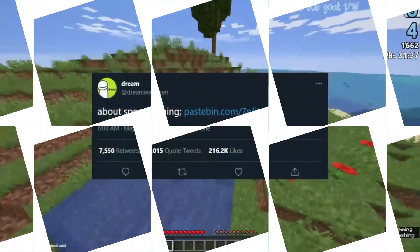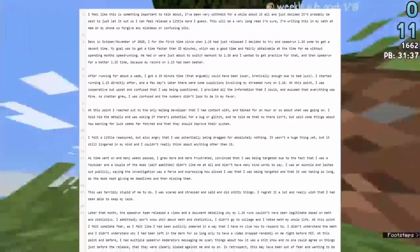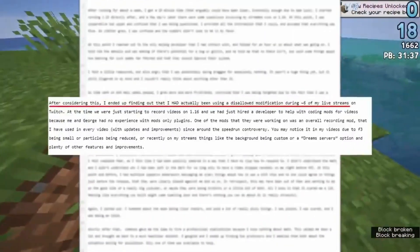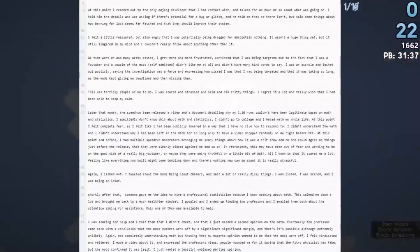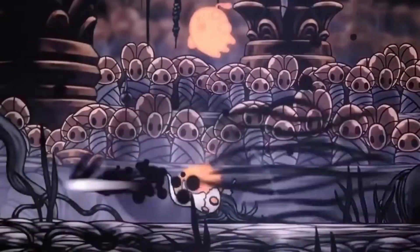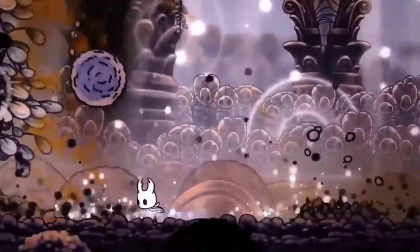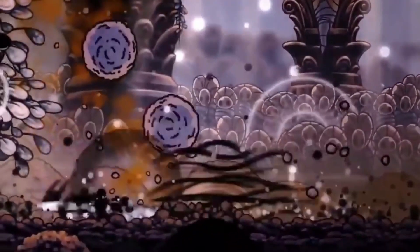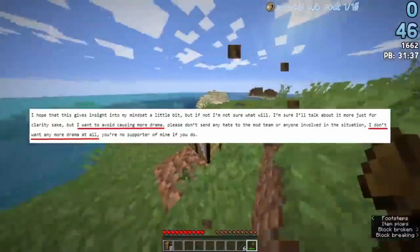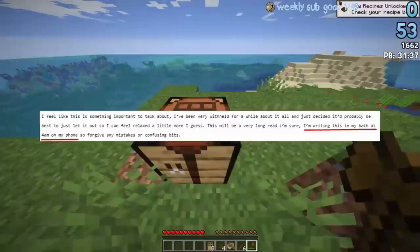Dream. In late 2020, speedrun.com announced that they had rejected a fifth-place run from popular Minecraft speedrunner and content creator Dream. The run, which was submitted in October, was rejected in late December after speedrun.com led an investigation that lasted roughly two months. Dream actively argued against the results of the investigation, and after the controversy continued to prove toxic for everyone involved, it was ended. But today, nearly five months later, Dream posted his full perspective of the incident and what he thinks went wrong after digging into it further.